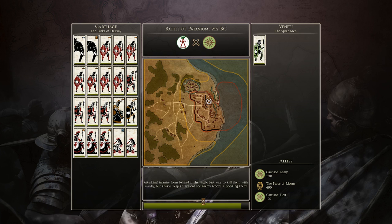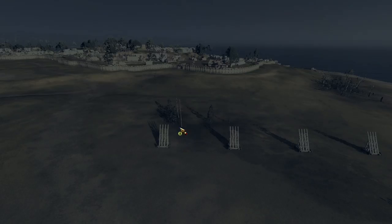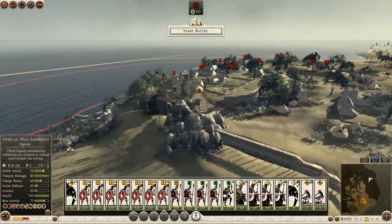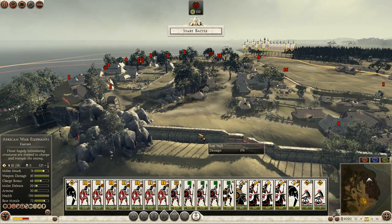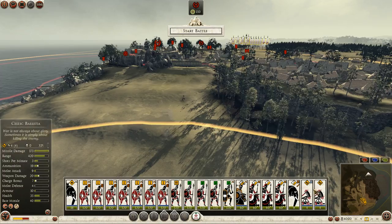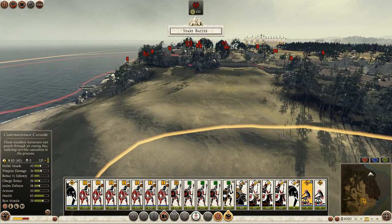There is a victory point in the city, which is probably where the enemy will congregate. And they have reinforcements coming in by ship as well. Start the deployment and pick the best place to punch through. Here's their victory point — it's going to be a fairly well-defended location. We could punch through right here, capture that arrow tower, and then we should be in good shape. So that's going to be my main objective.